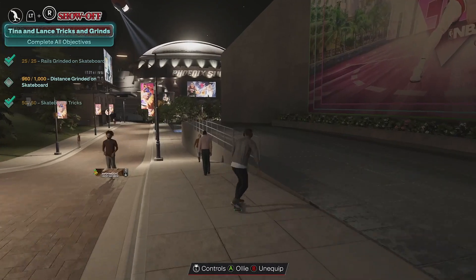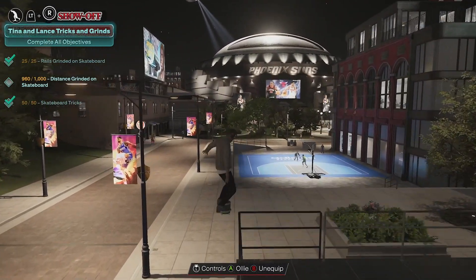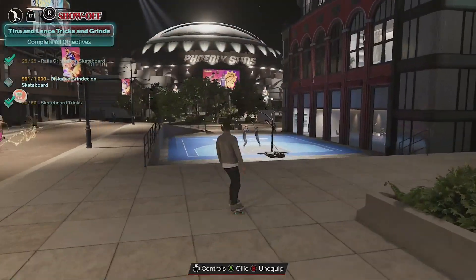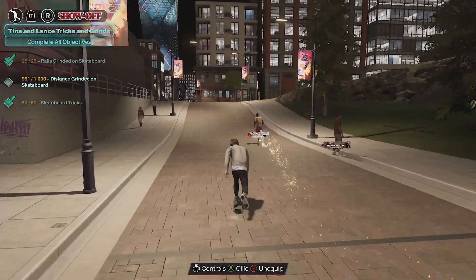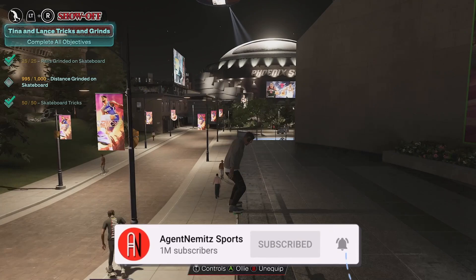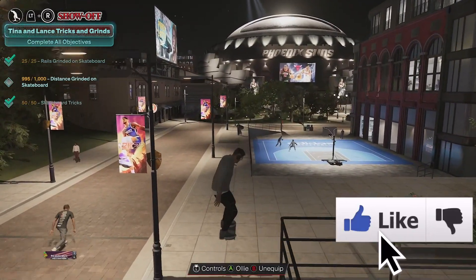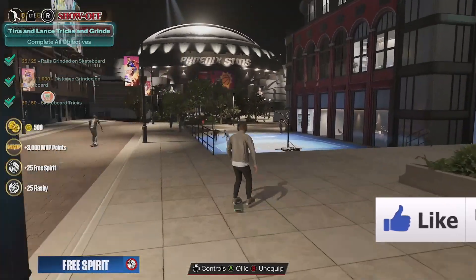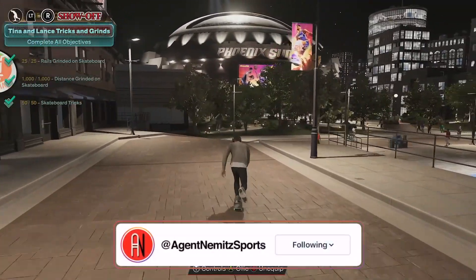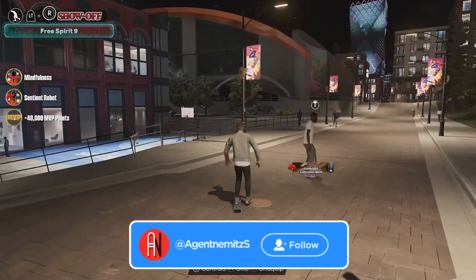All right, so to finish it off I'm going to grind on this one. Hopefully this is 40 meters. Oh, it was so close. Look at the flash — that's freaking awesome. All right, last one. Got it, nailed it. And there it is — check mark, got it. And there you go. You get your Free Spirit, your Flashy, your MVP points, everything that you get from the quest. And it's just that simple.